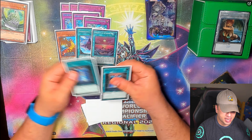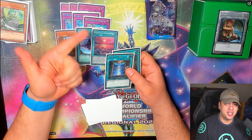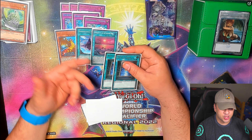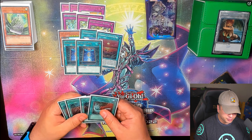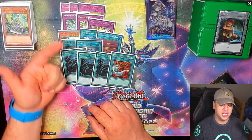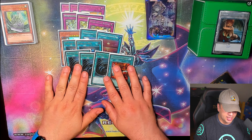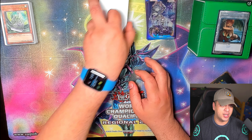Book of Moon is a card I used to main, and in going first builds you always main it. But in a going second build, what's better — Book of Moon or Evenly Matched, Lightning Storm, Dark Ruler No More? I love Book of Moon but it's a great side card for when we do go first. For back row removal: I don't like Cosmic Cyclone because of life points, or Twin Twisters because I want to maintain resources. We're already playing Lightning Storms in the main. Three MSTs are the best way to handle the field spell — your main concern is Zombie World, and if that's gone you're free to do whatever you want.